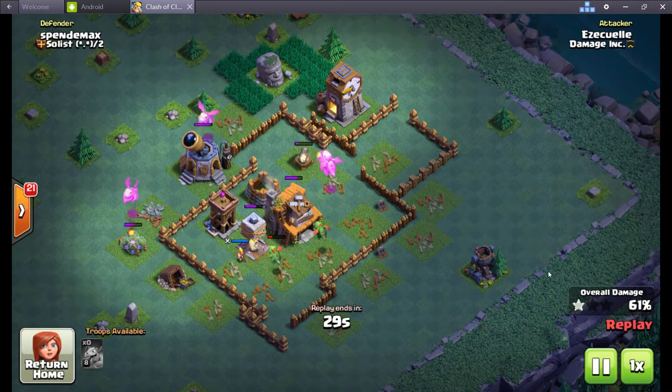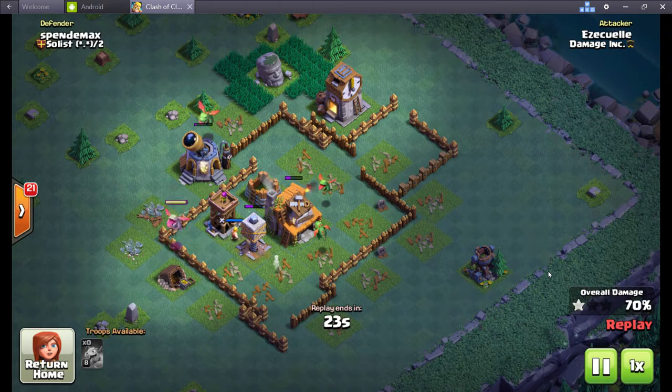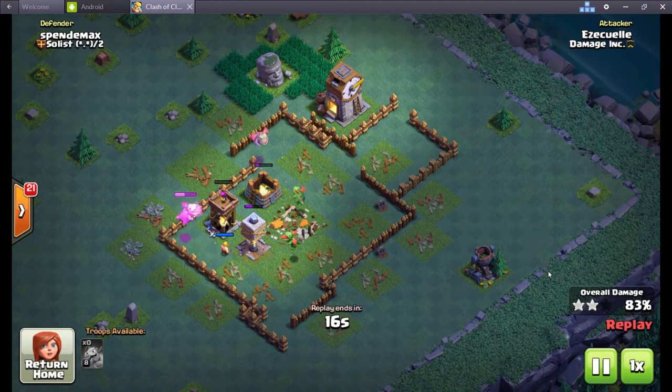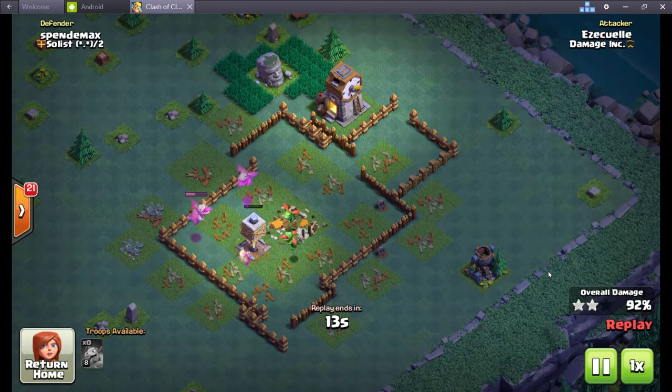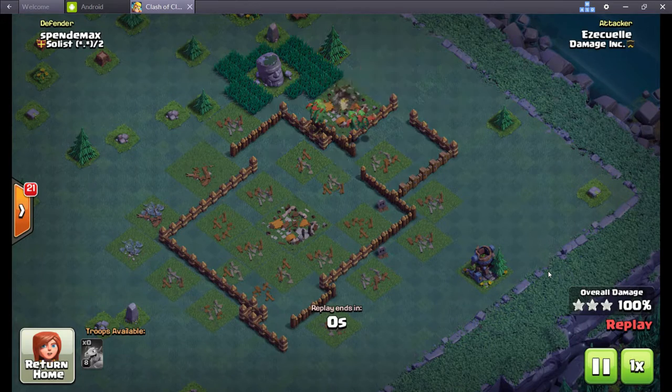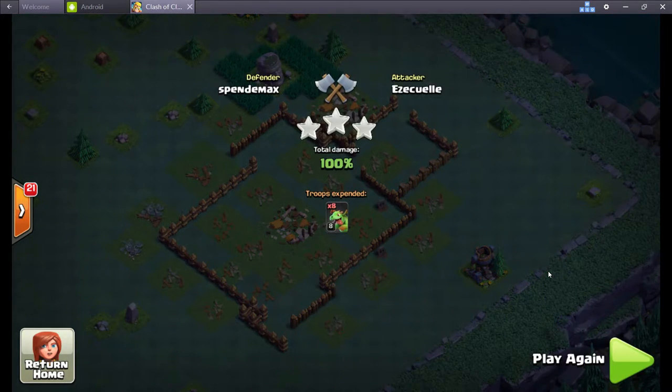Also try different attacks when you're not attacking for loot, so you're not lowering your trophy count while earning loot. Practice all your attacks while the loot count isn't there, and try to push your trophy count up. A good trophy count for most players is around 2,000 — you're not dealing with too many elite players there. At 2,500 trophies there are tons of good players, never mind at 3,000. Getting to around 2,000 trophies will almost fill up your storages at builder hall four.